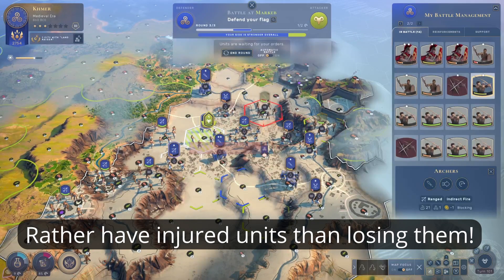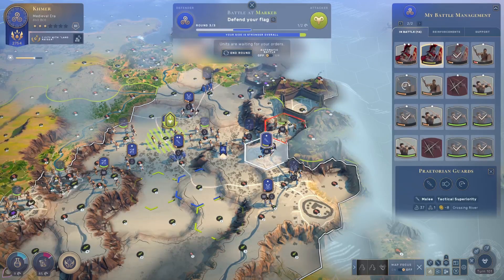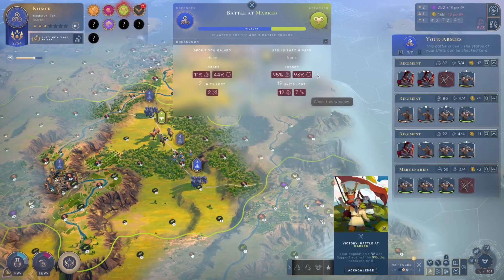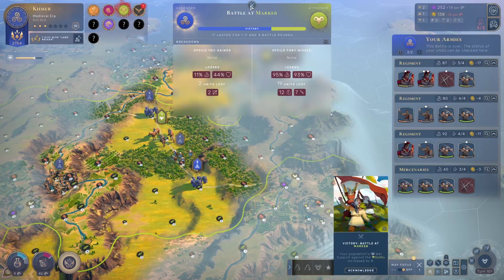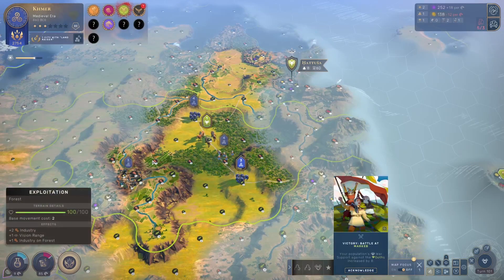It's looking pretty well for me. I'll bring up this unit to deal with the warrior — and we won. Now we can compare the automatic battle with the manual battle. It was much better for me to actually fight this battle on my own, because I only lost two archers compared to nine in the auto resolve. The opponent lost the same 19 units either way.